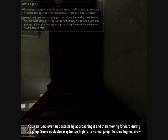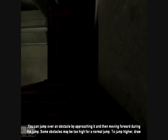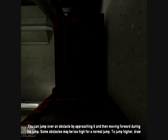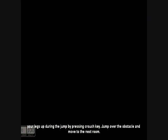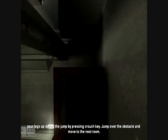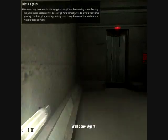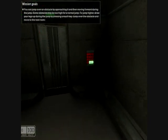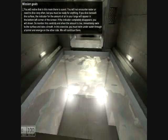Moving forward during the jump. 'Some obstacles may be too high for a normal jump. Jump higher by drawing your legs up during the jump by pressing crouch. Jump over the obstacle and move to the next room.' OK, I get it — crouch jumps. OK, this isn't too bad. Whoa, swim!